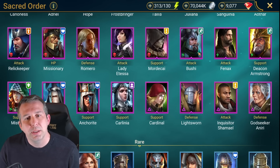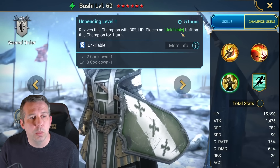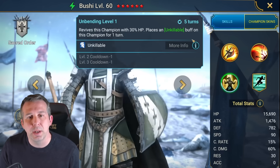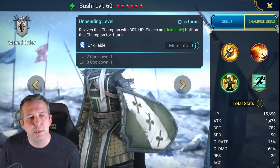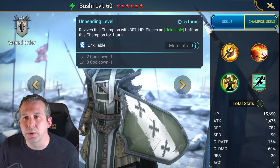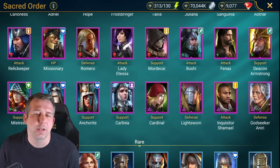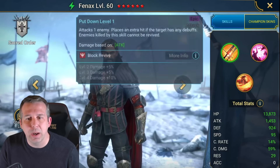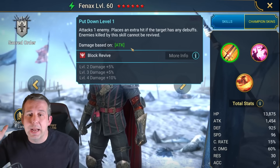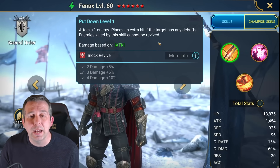Bushy: pretty trash, does have some ability because of his passive where he's unkillable - pops back up. Could use that in an unkillable team on clan boss or as a funky early level Sand Devil champion to solo up to about level seven. Finax hits really hard, one of the hardest A1 champions in the game, also got block revive on it - really good for killing side ads on ice golem so they don't come back, and in arena he can be a menace.